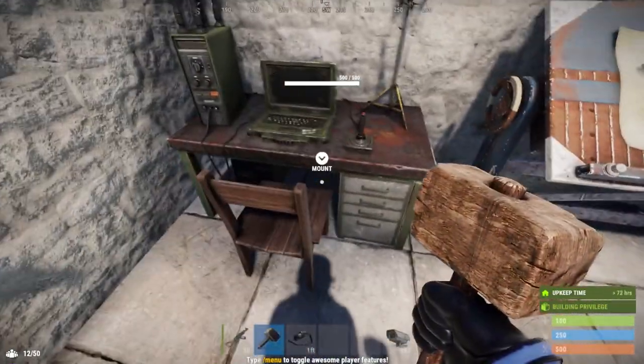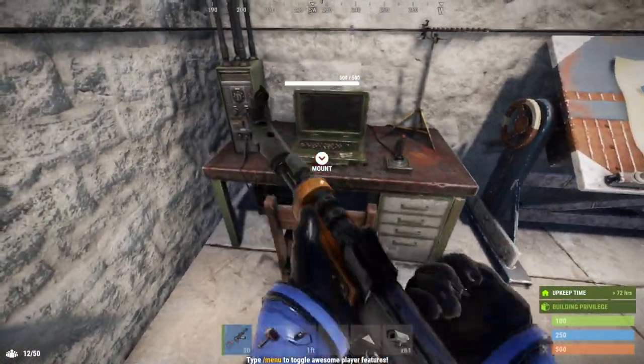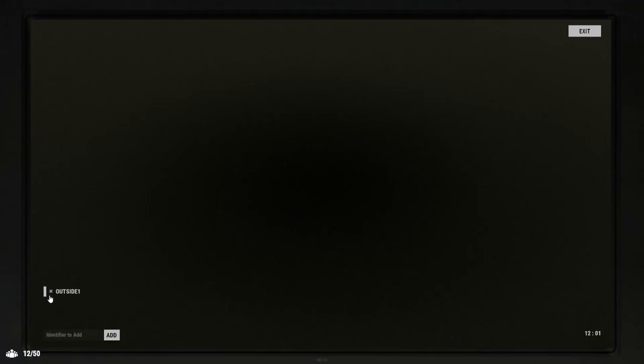Once you've set your identifiers, go mount the workstation. Once you have named all your cameras, all you need to do is add the name of the camera into the console. For example, type 'OutsideCamera1' and press Add. Make sure it's all spelled correctly with the same capitalization.